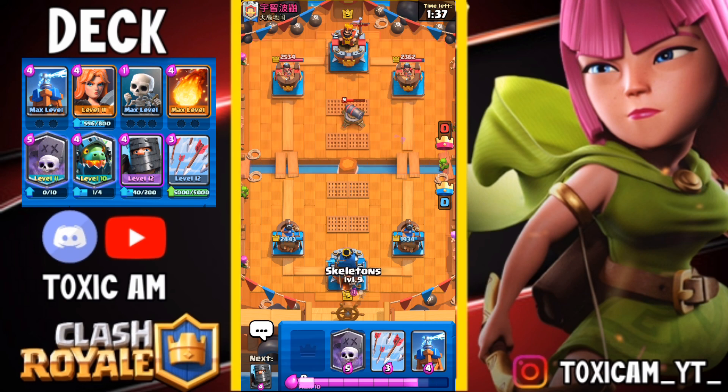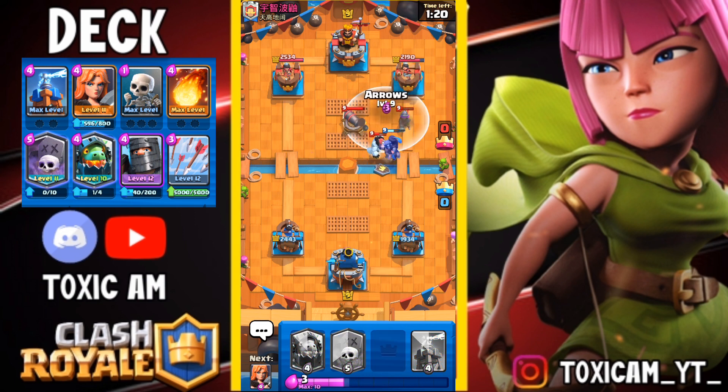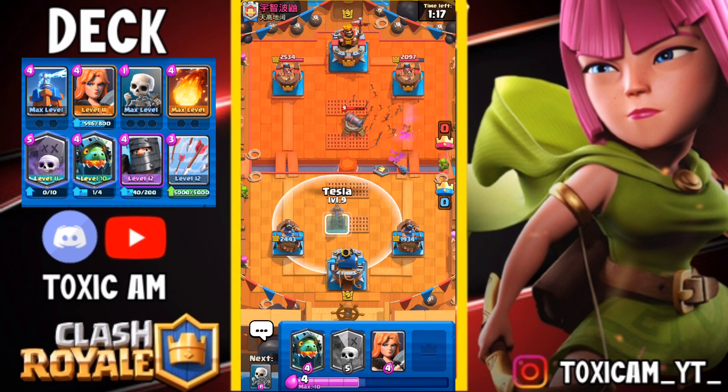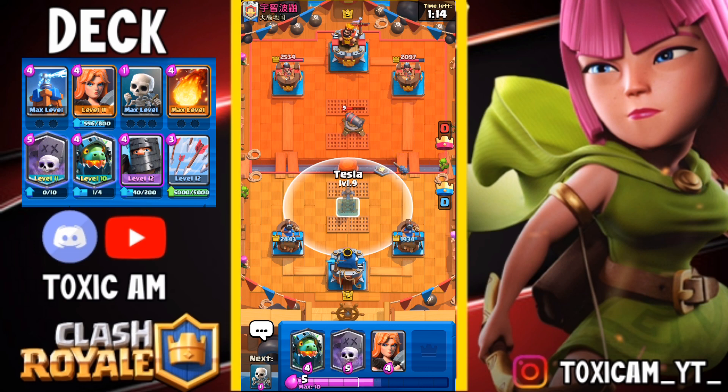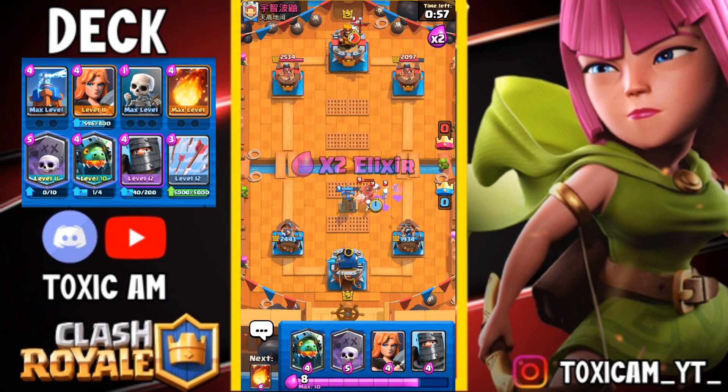In double elixir the game would be much easier. Just wanna play everything at the back. Going to take Fireball Valk here, and also gonna do Arrows here. Now if he places Musketeer at the back then I'm gonna go opposite lane with the Graveyard push.